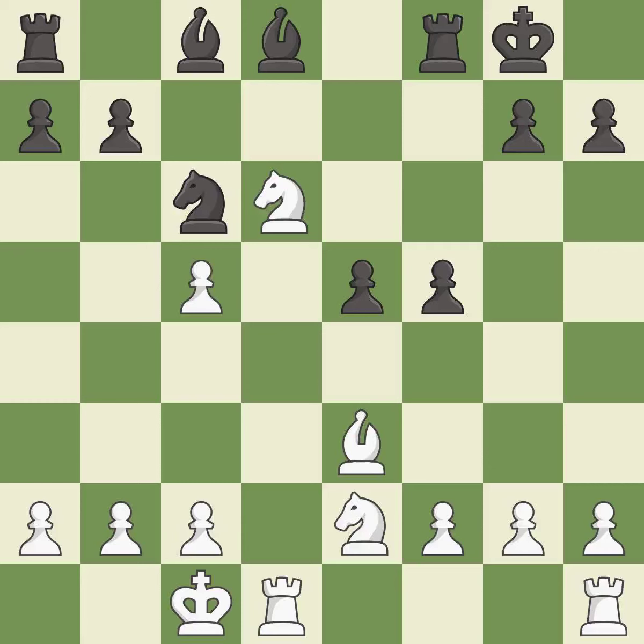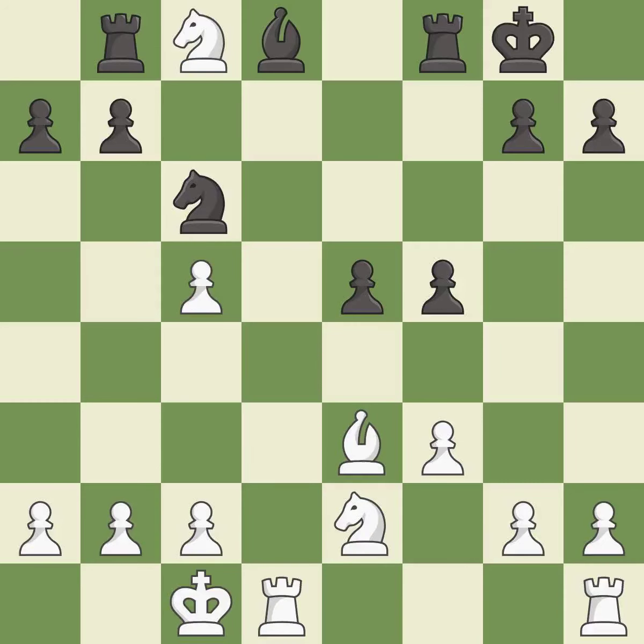This threatens to kick a bishop — it is good. This is the strongest option. It develops a rook off its starting square, getting it into the action — it is excellent. This maintains the balance in material with a good trade — it is best. Takes back. This activates a rook by getting it to the 7th rank and also restricts the opponent's king — it is best.